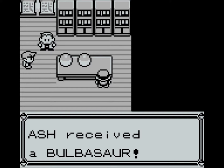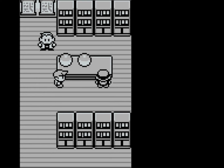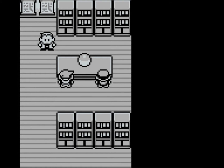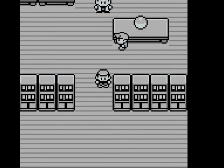What's going to happen now is Gary gets his Pokemon, and he'll pick a Pokemon that is strong against the type you've chosen. Nothing you can do about that — not random at all — so he gets Charmander. We've got a Pokemon, let's continue on with our adventure.